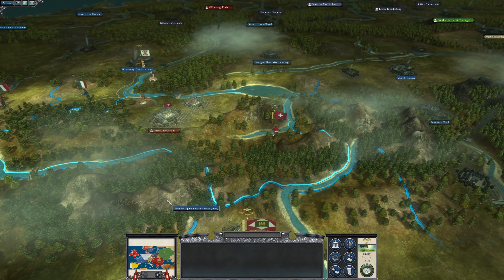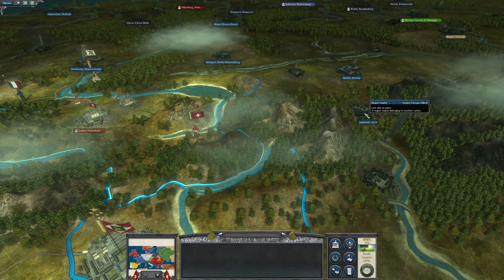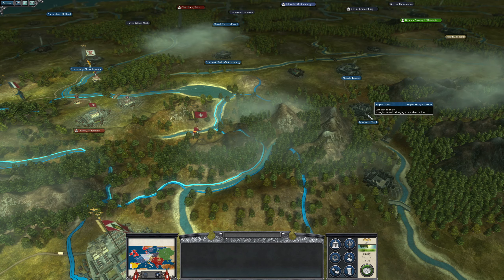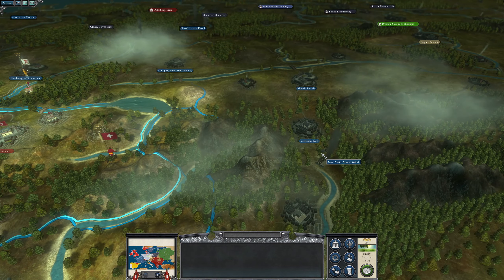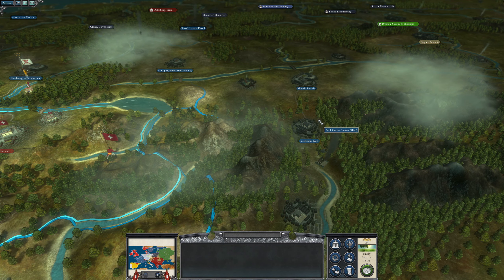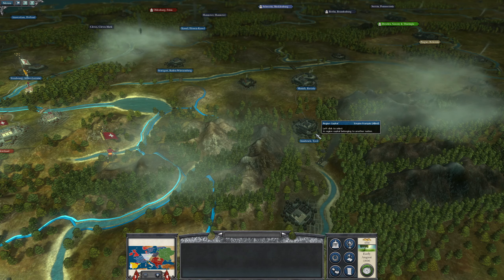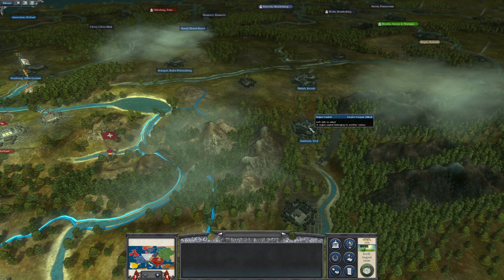We spent the whole of the last episode running around this area, trying to keep an eye on Innsbruck, which we lost at the start of last episode. The Austrians came back and retook it, and then they had two or three armies around there, so we weren't able to attack it. France clearly have, so I now need to come around and see if I can get an opportunity to take it.